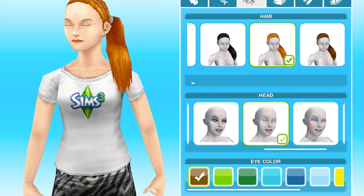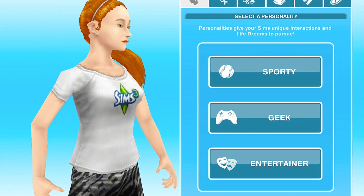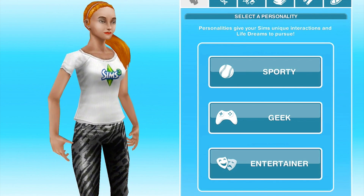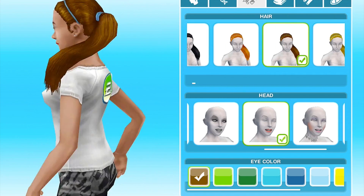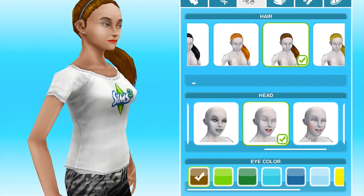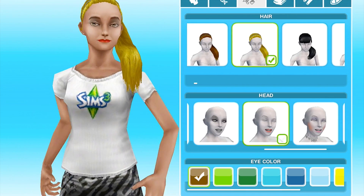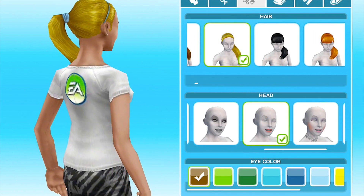So let's just look at all the ones that are available. Let's look at different hairstyles — these are all the long ones that I've unlocked. What do we call these — side ponytails?